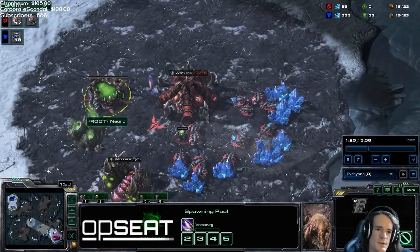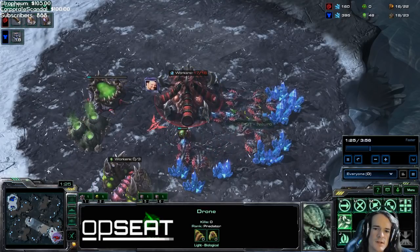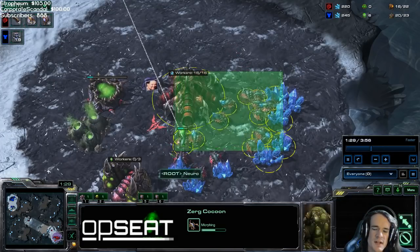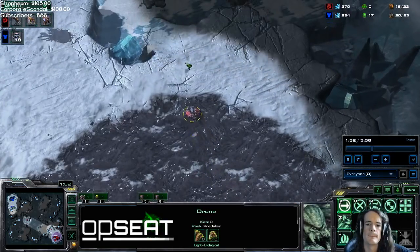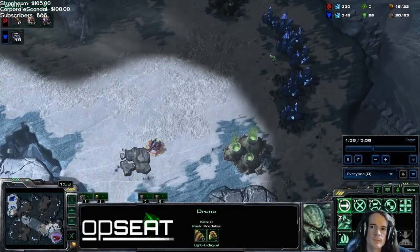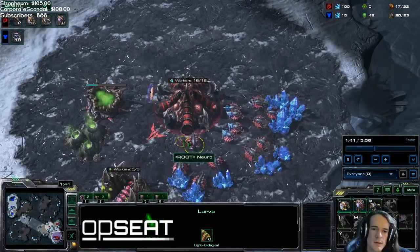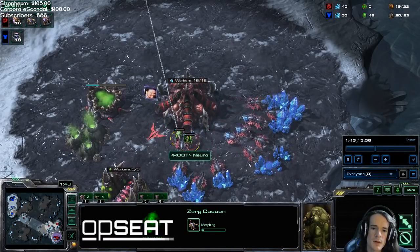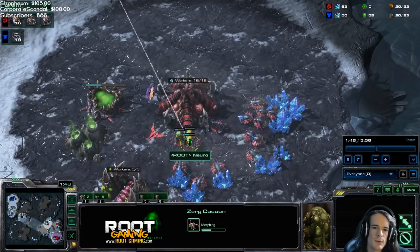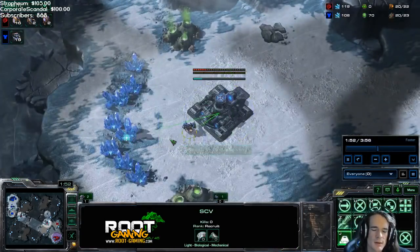Ling speed as soon as you can, then one pair of lings, and then send a drone down to take an expansion. This is taking an expansion before a queen, which is how the gasless 12 pool expand build works in ZvZ. We take this base and then make more lings before a queen. This is all centered around getting lings into the Terran base right when the Reaper arrives at your base, and they're trying to get their add-on up and their expansion up.